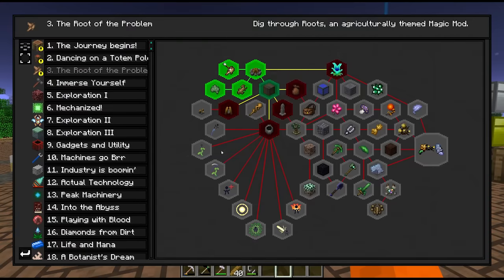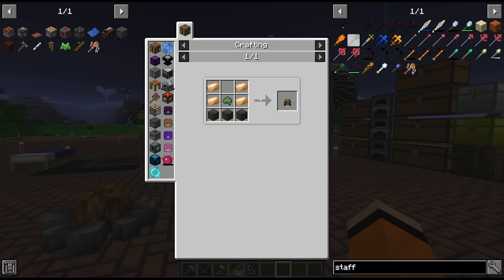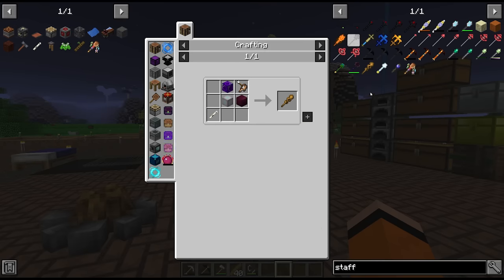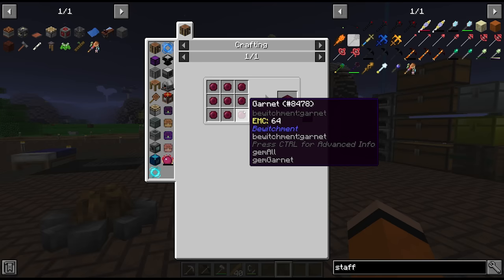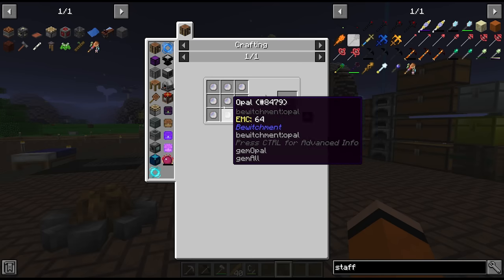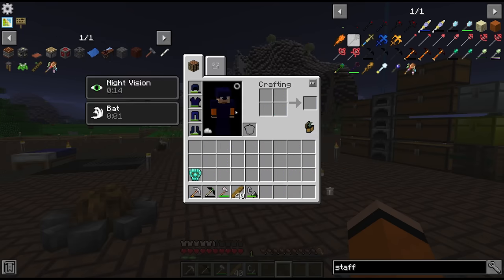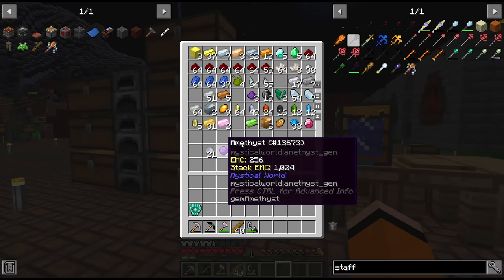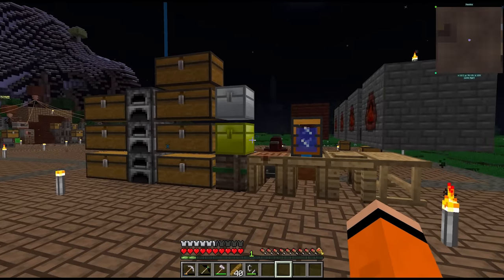To progress and get access to spells we need the imbuer, which we can do at this point. We also need a staff, and checking the recipe it needs some blocks of garnet, a block of opal, and some amethyst. I don't quite have enough garnets or amethysts, so that means I'm going to have to go mining again — plus all this crafting today has wiped us out of resources.